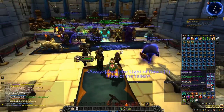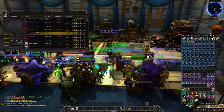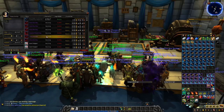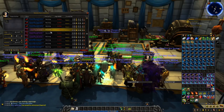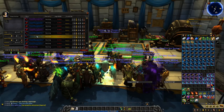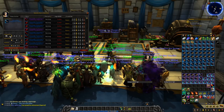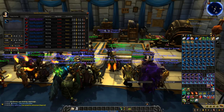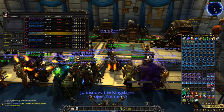By flipping items I mean buying items cheap and reposting them expensive. As an example, on my realm the Great Sea Ray, the new BFA fishing mount, was priced at 7k each and there were about 20 auctions up. I bought all 20 of them for 7k each, spending 140k gold. I reposted 5 of them for 30k each and they all sold overnight while I was sleeping. By reselling 5 of the 20 mounts I made my invested gold back plus 10k profit.